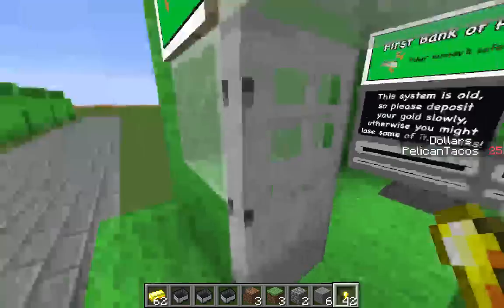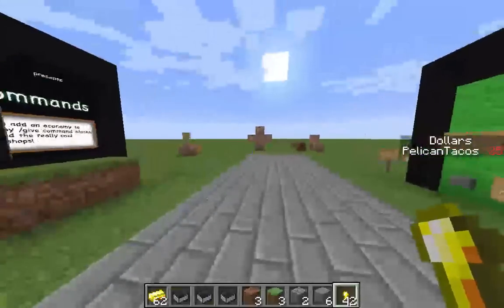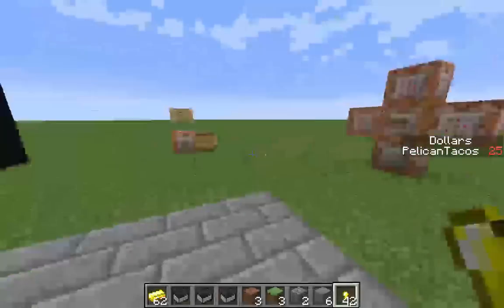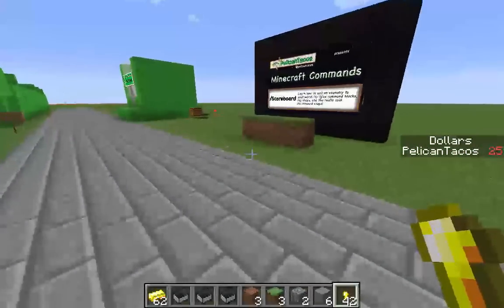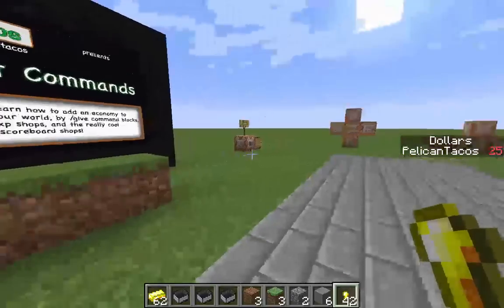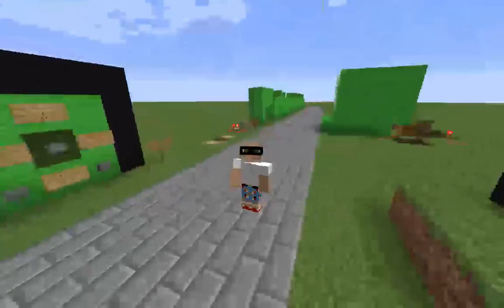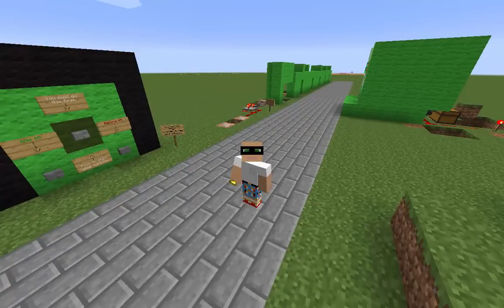That's the Bank of Pelican Tacos - your money is safe with us! That's pretty much it for the scoreboard shop system. There's a lot more you can do with scoreboards like teams and capture the flag, but this covers setting up shops, currency, and a full economy for your world. Go try it yourself and see what you can come up with. Thanks for watching - subscribe to Pelican Tacos!